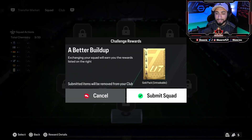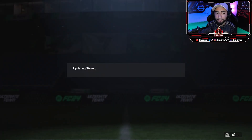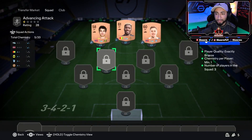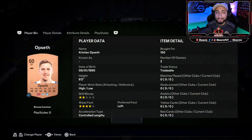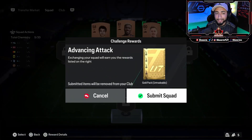That's the SBC completed — let's get that submitted and move on to the third squad. Here we go, Advancing Attack — once again very similar, three players from the same league is all you need. We start off at the right center forward with Offset, at the left center forward position it's going to be Skogvold, and at the striker position it's going to be my Trowery.